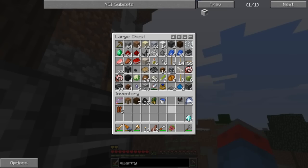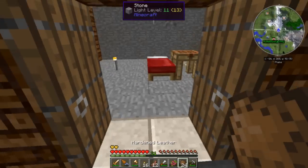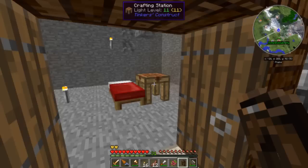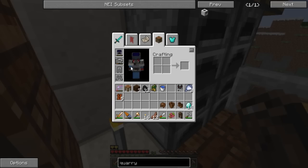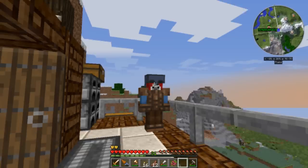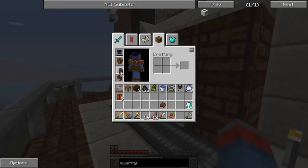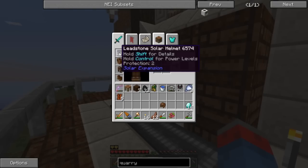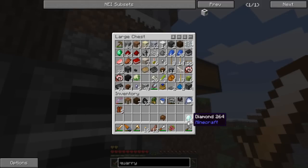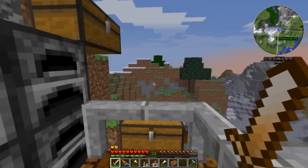Oh yeah, that armor I was talking about - we got this hardened leather armor. I always see this in the Flan's mod but I've never ever made it before. So if we do this chest plate and then a helmet - never made this armor before. We'll put away the marine stuff - can't put the helmet on now. Looks really cool. Apparently it doesn't offer any absorption according to the natural absorption mod, but I don't really care.